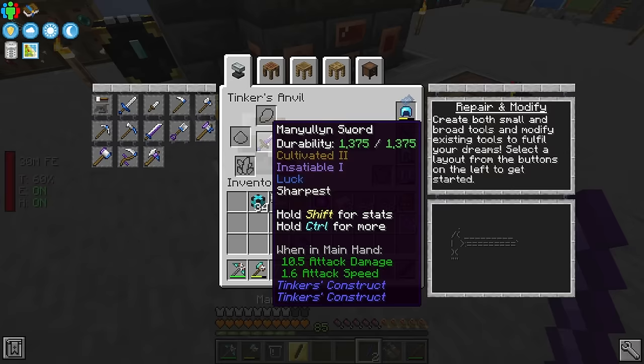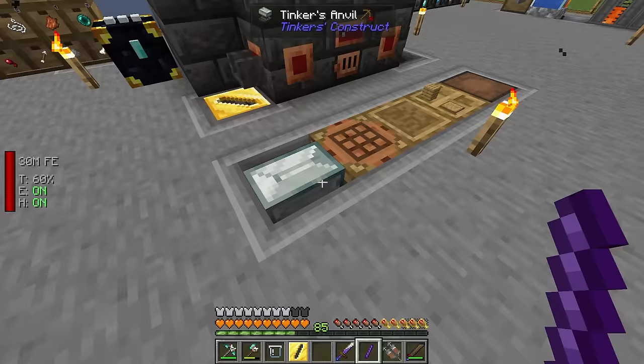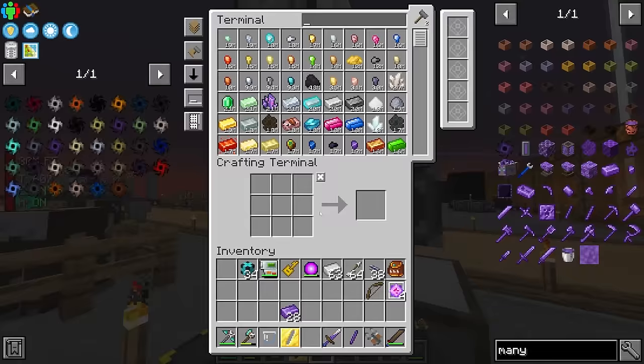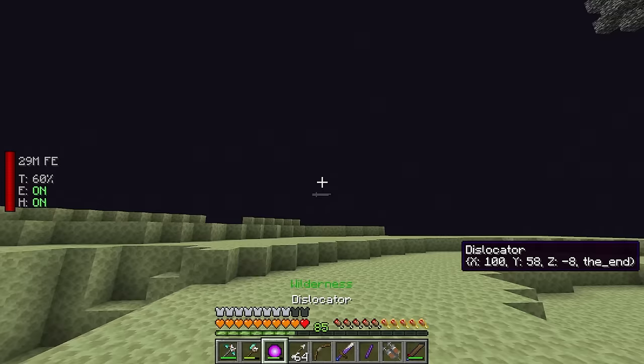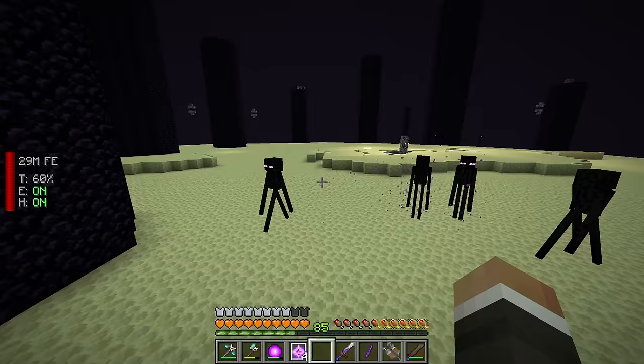We upgrade the blade and tool handles, giving us a sword with substantially more attack damage than before, without significantly affecting attack speed. Let's head through to the End and see if we can defeat the dragon a second time, hopefully faster than the first. Thankfully last episode we made a dislocator, so getting back to the End is much easier.